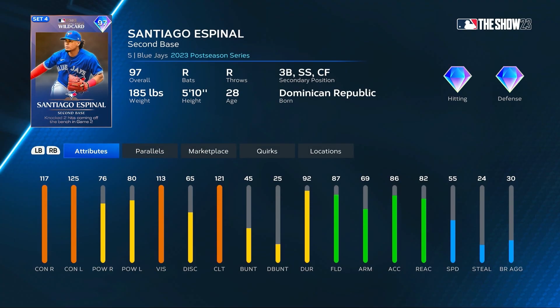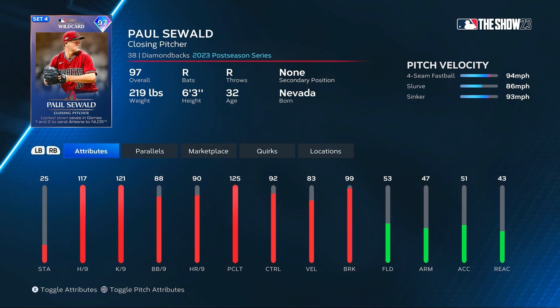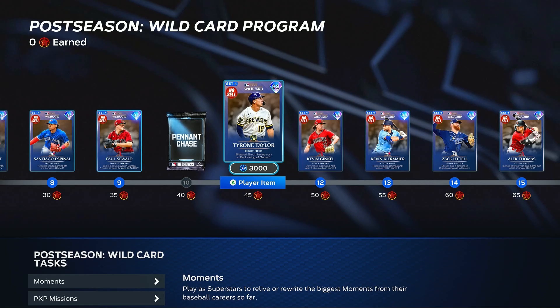Santiago Espinal from the Blue Jays gets a 97 overall at second base, also plays third base, short, and center field, with 117 and 125 for his contact, 76 and 80 for his power, 87 fielding and 55 speed. Paul Seawald gets another closing pitcher card from the Diamondbacks — 117 hits per nine, max 125 pitching clutch, 92 control, 99 break, and performs better on the road and during day games. We also get another couple pennant chase packs at 40 points.